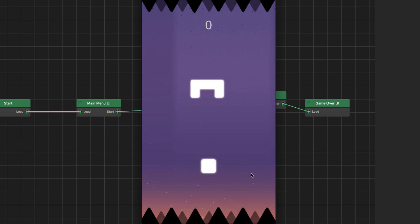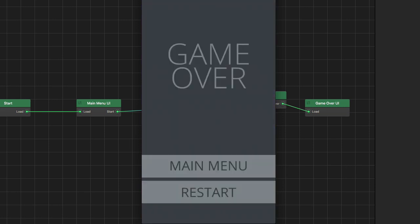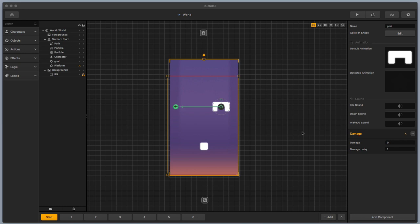This is the rush ball template. We have a square here and a little platform or object that's moving left to right, and we have to time it correctly so that it hits the slot just right and we can move on to the next scene. If you miss, your character dies. I'm going to break this down into three parts: first, how the main character is set up; second, how the obstacle or goal is set up; and third, how the character is defeated if the player misses the goal.